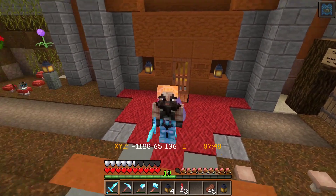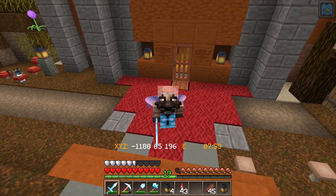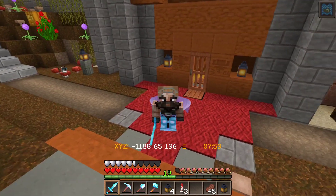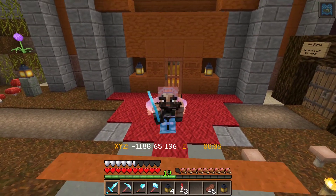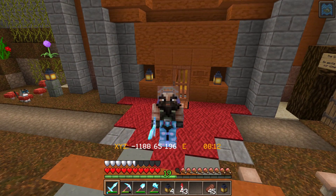Hello everyone, it's Grimgar again. It's Friday and it's time for another tour of one of the Summertown buildings. Today we're going to take a look at the very first building that was ever built in Summertown, the main manor. We haven't really come up with any specific name for this place. It's just a giant mansion and it was built in the middle of a desert back in 2018.